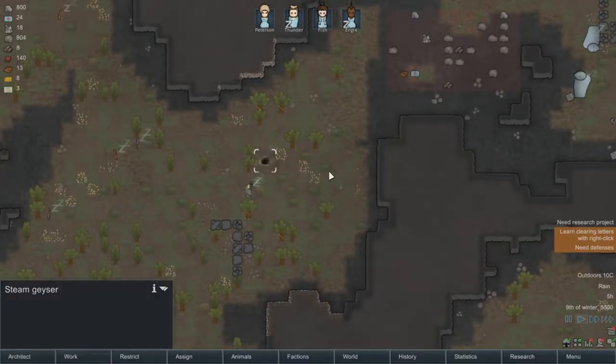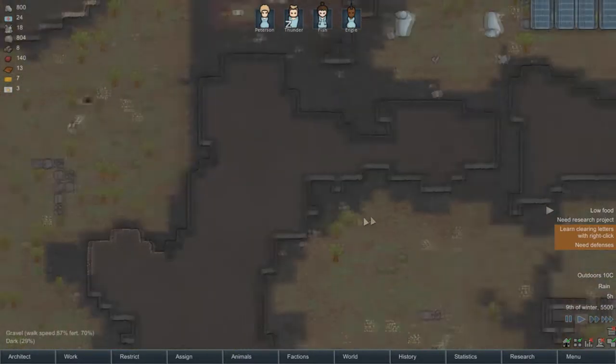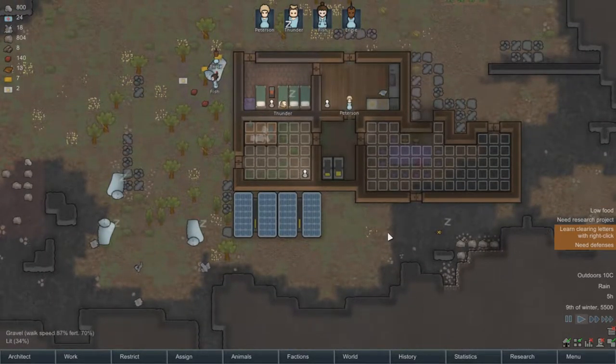What is this? A steam geyser. I have a feeling we could potentially use that. Okay, low food. Yes, I know. Low food, yeah.